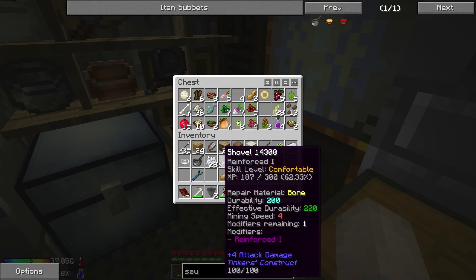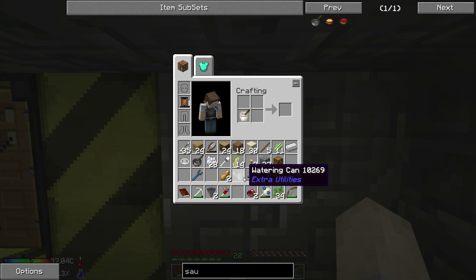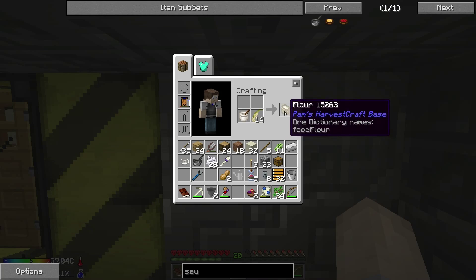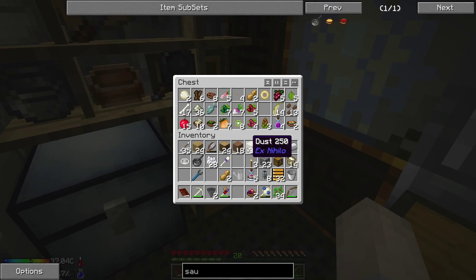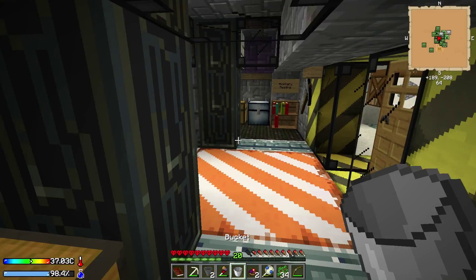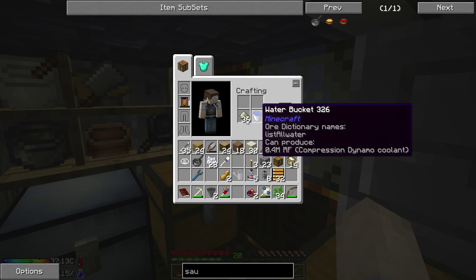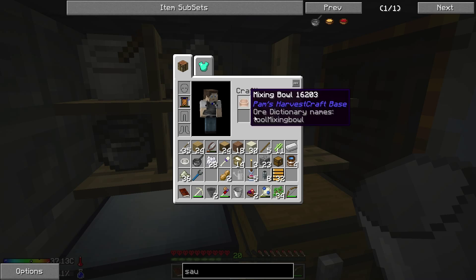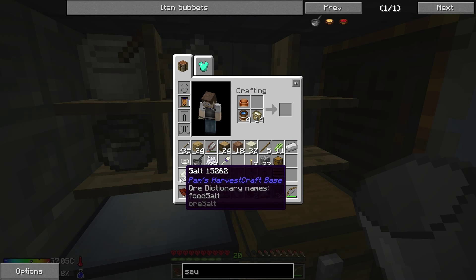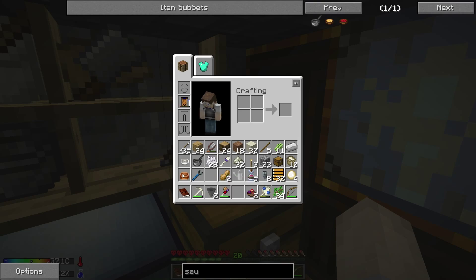Now if we turn some of our rice into flour, we can actually make bread from that. I think we're also going to need water, which kind of sucks. But we do have quite a lot of water. Flour and salt and a mixing bowl, I believe. We may have to abandon this food making because we do have to start working on other stuff. We could turn that into bread and then use that to make sandwiches - we'll do that in a second.